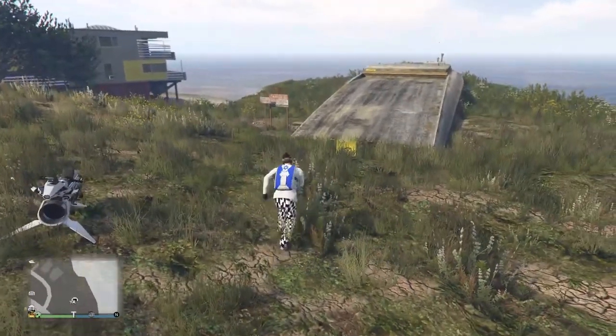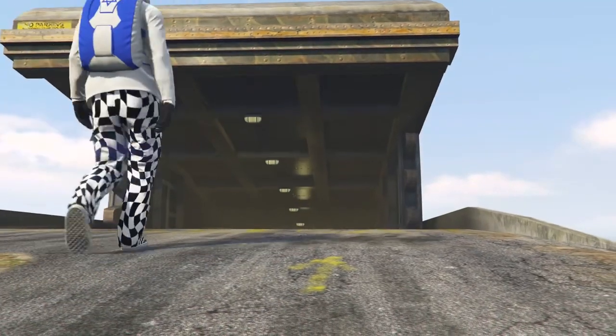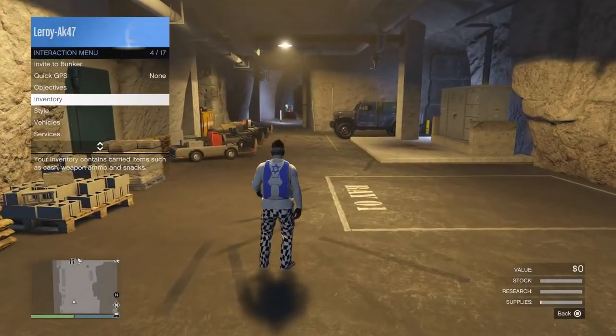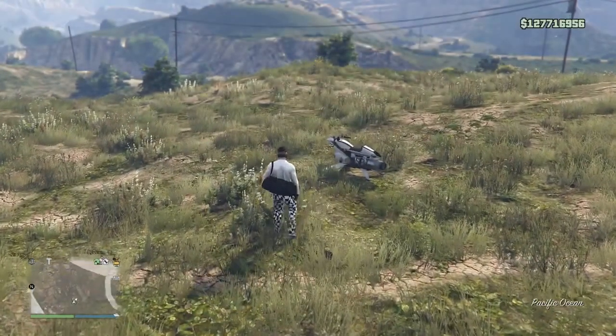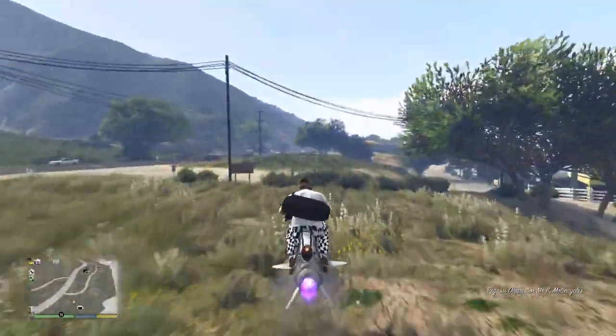The first thing you want to do is go inside your bunker, then exit your bunker. After that, go to your auto shop and make sure you have a vehicle with the Benny wheels over there.